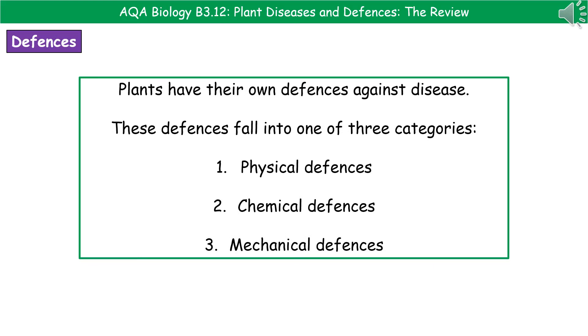One thing to bear in mind is that plants aren't poor things that require human intervention to keep them alive — they're not as helpless as a giant panda. What we actually have are organisms with a whole range of their own defences against disease. These defences fall into one of three key categories: physical, chemical, or mechanical defences.